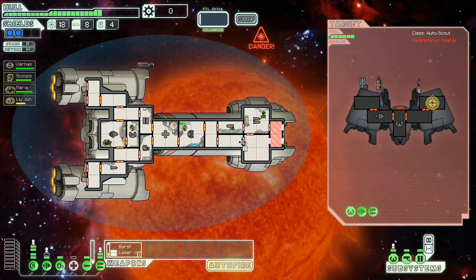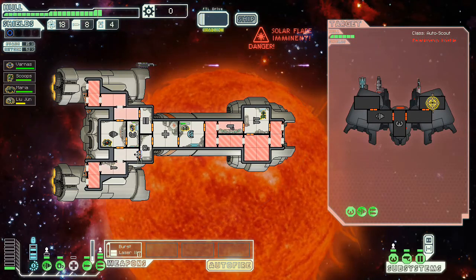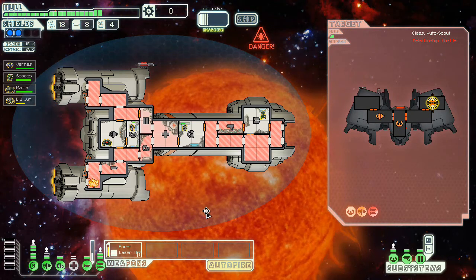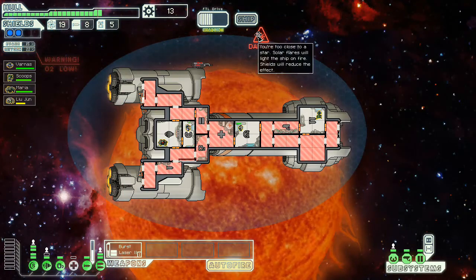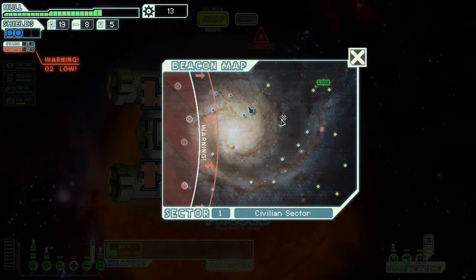I'm going to start opening doors as usual, see if I can make sure that when the damage comes, we're not taking a lot of it. Good — a room I had already opened. O2's low, but we kind of knew that was going to happen. We've got a decent amount of stuff. Right now we're more just doing this one for fun. I don't think there's any reason to try to be super serious about this particular run. After all, we did just beat the game.